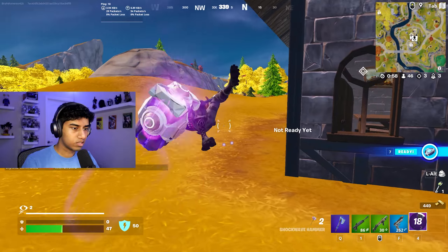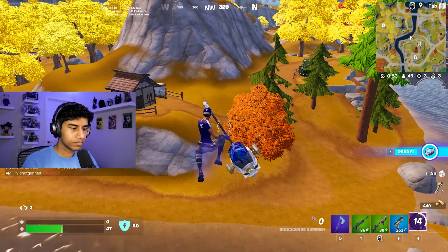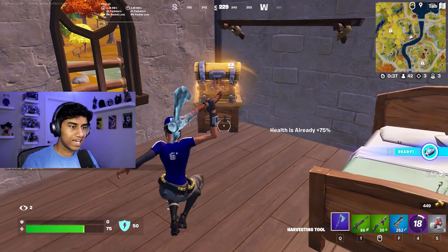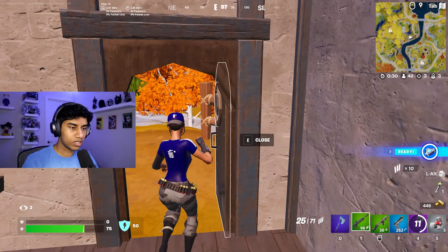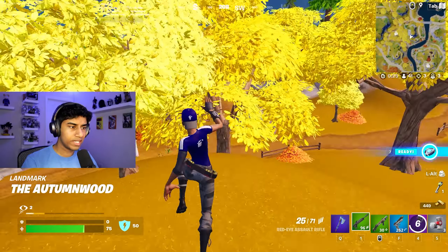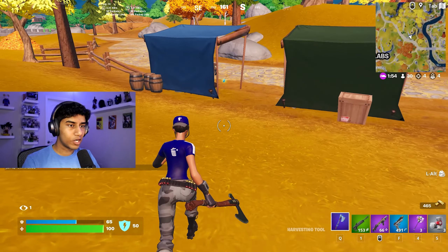Seeing as I have no health, now's the time to get out of here. Also, the drop rate for the hammers is pretty low now — out of the medieval chest there are three items you can get: the guardian shield, the Excalibur, or the hammer. So instead of a 50% chance, you now have a 30% chance, which still isn't bad but it's a little bit harder to get your hands on.